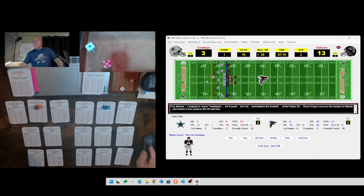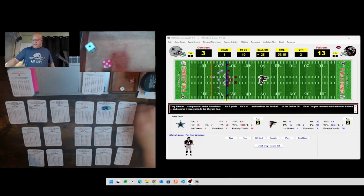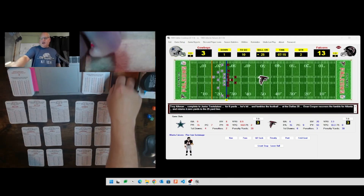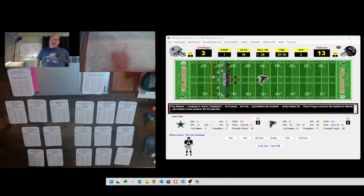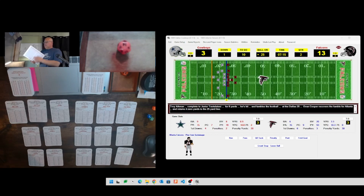Atlanta takes the ball, first and ten on Dallas's 25 yard line. Pausing to go check the dog - he's back in, all fluffy and soft, happy from his spa day. Now trying to get to halftime. First and ten Atlanta after that fumble on Dallas's 25. Since we don't have a long pass option right now, medium pass will be 18-20 and short pass 11-17. Standard offense, and we've got a short pass.